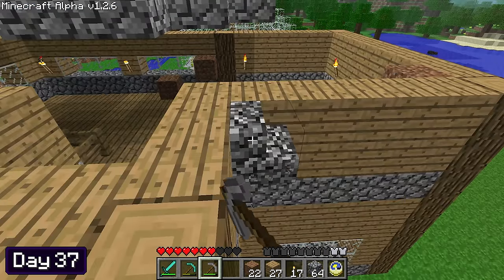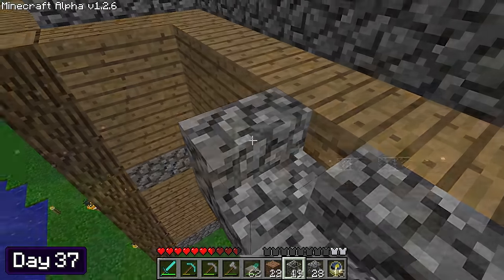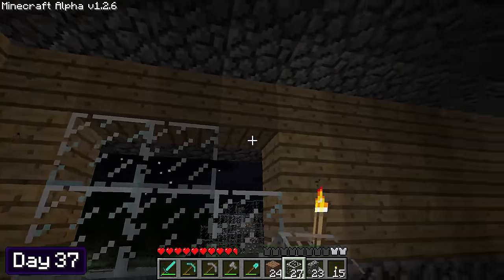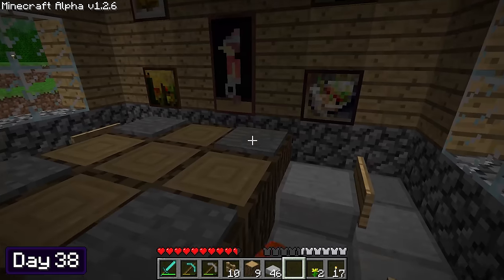On day 37, I finished breaking the roof and put a new one on. The reason I'd done this was because I wanted each floor to have two blocks of headspace. I then spent the rest of day 37 fixing the windows and even adding a little bit of detail to them on the outside. It was now day 38, which meant it was time to furnish the inside of the house.